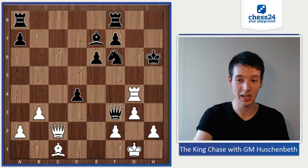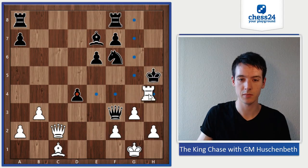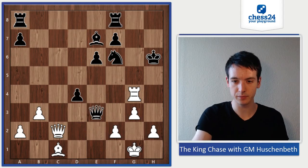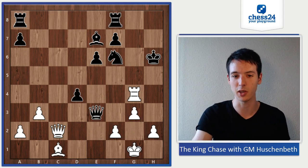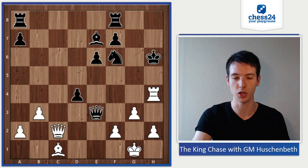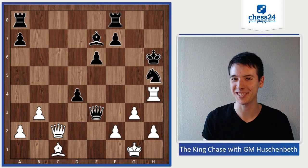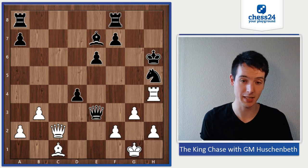Black has to give the queen even though it's only against a pawn, because if the king moves, this is checkmate. So queen e3, but Magnus was very precise — he didn't take right away. Of course the rook is hanging on g4, so let's move the rook first: rook h4 check, knight h5. And now I have another exercise for you — how to continue from here? Should white take the queen or maybe play something else?